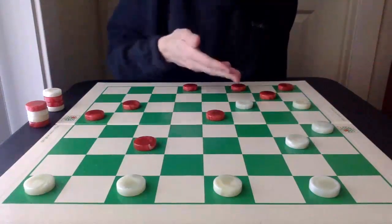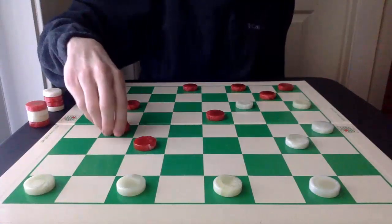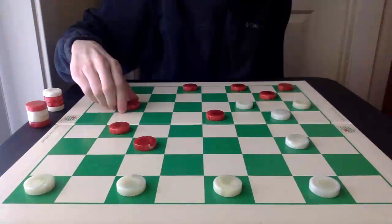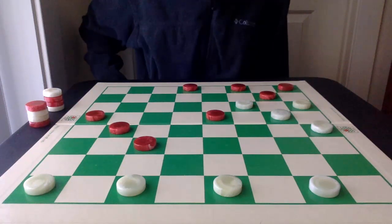This very aggressive move may seem weak at first, but it really develops the full attack. And now, here we are — the most critical position of the game, and one that ended up costing Willie Ryan this game.